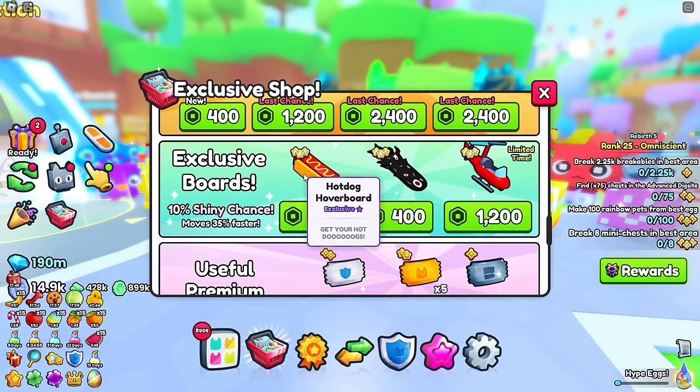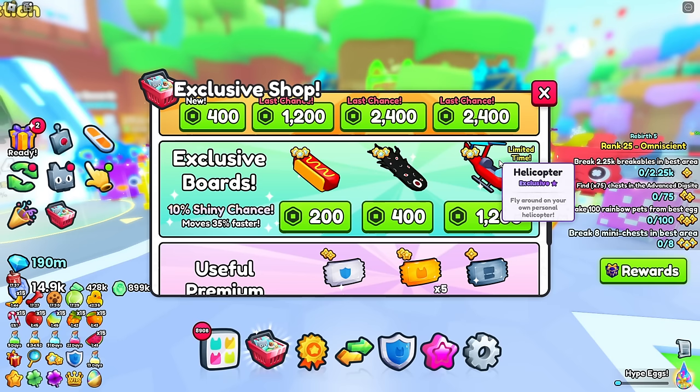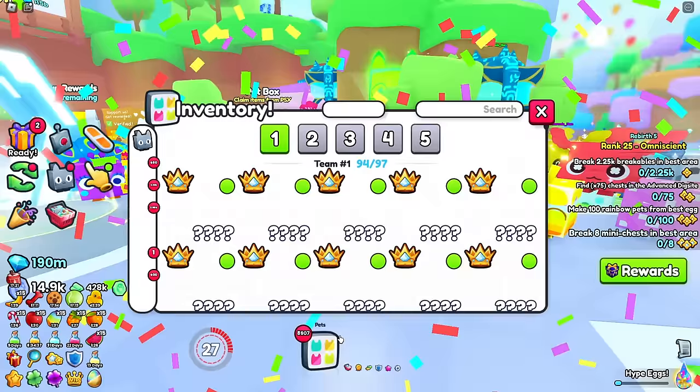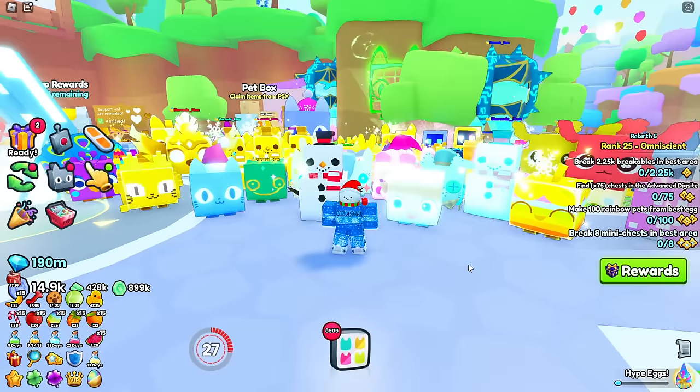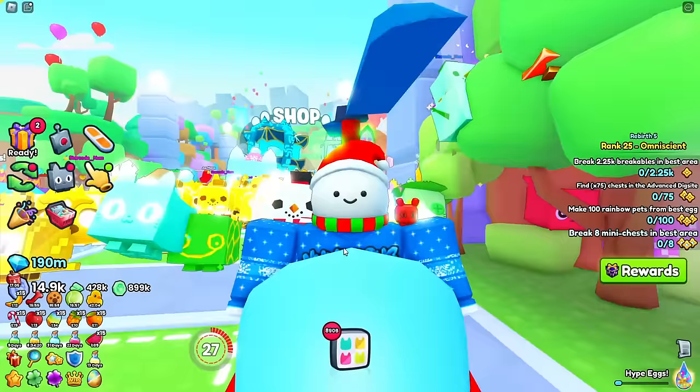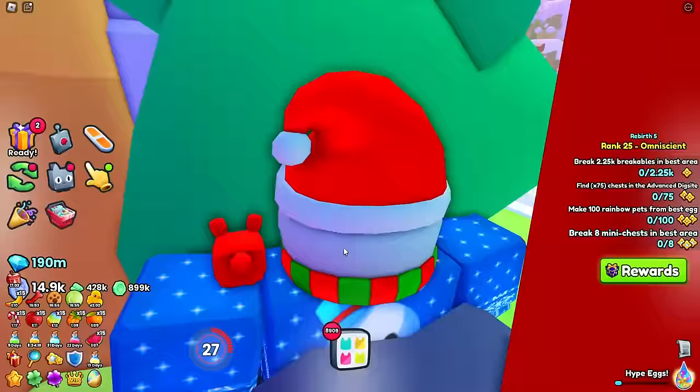They've also added new hoverboards: the hot dog hoverboard, the nightmare hoverboard, and the best one is the helicopter hoverboard which apparently lets you fly around on your own personal helicopter. Let's go buy one. It's not a shiny, but let's test it out. Oh my god - you can't actually fly on it! It does have a cool helicopter noise but you cannot actually fly on it - they just trolled me.